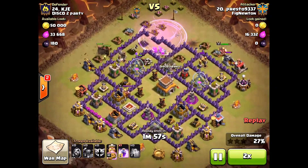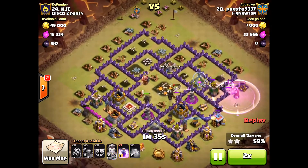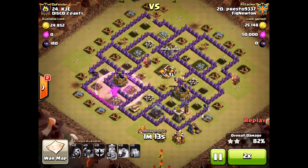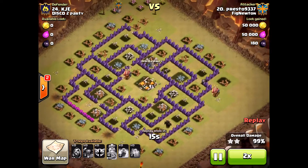Those Pekkas — even though they went on the outside and he honestly didn't funnel well at all, he funneled terribly — because they're just so powerful, he was able to get the three-star. But this three-star came down to the wire. It was just one more cannon shot and he would have only gotten the two-star. So yet again, this base is very well defended. Look at this right here — he's barely going to get this three-star. One more hit from the cannon and that Pekka would have been killed. Very unlucky from KJE, but great defense.